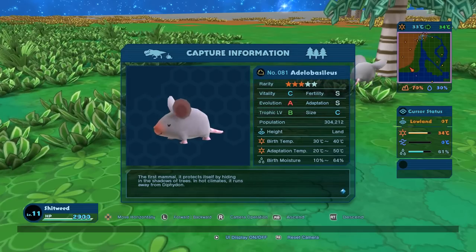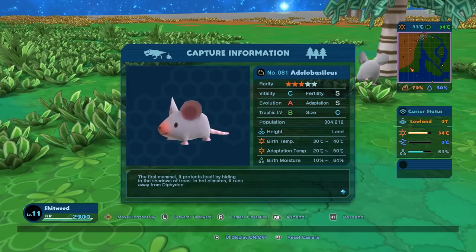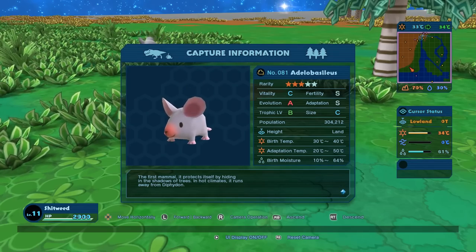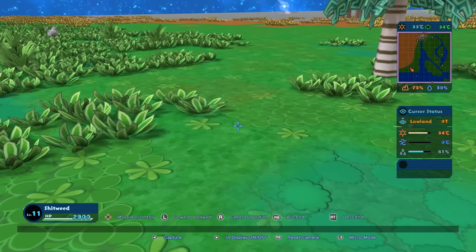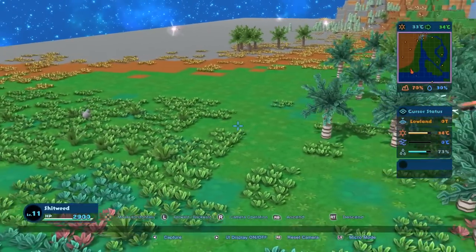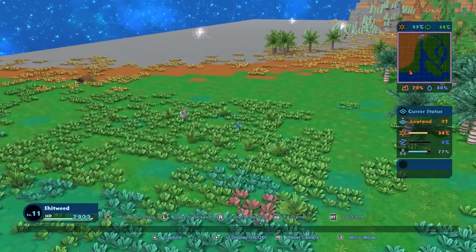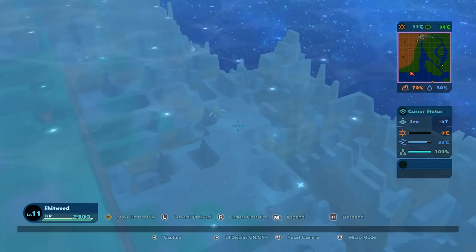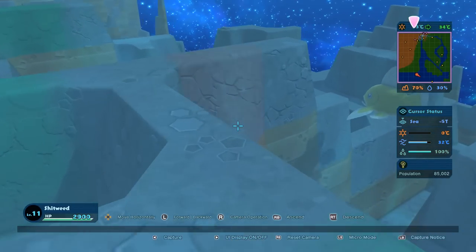We got some more dinosaurs over here as well - or reptiles, I don't know. Oh my god, it's eating a nut! I love this game, it's so adorable - it ate it! You're so cute! I don't even know what I was talking about - I was going to say something but this adorable mouse took me by surprise. God I hope you're not food, because you are just too adorable to not be food. This is the first mammal though - it protects itself by hiding in the shadows of trees in hot climates, it runs away from Dimetrodon. So we made it to the mammals! I didn't expect that this episode.